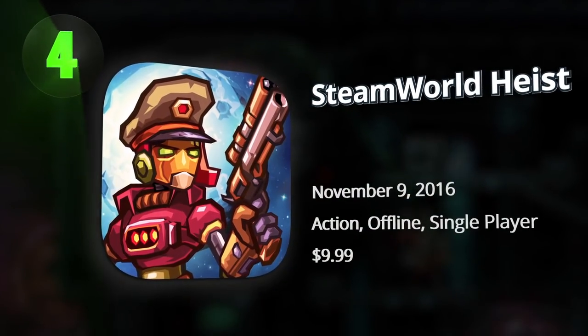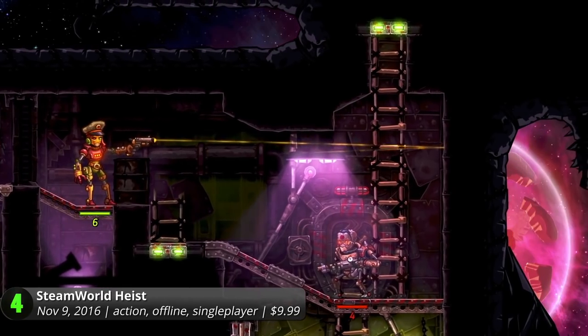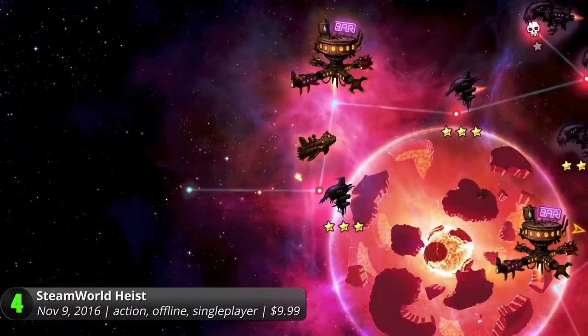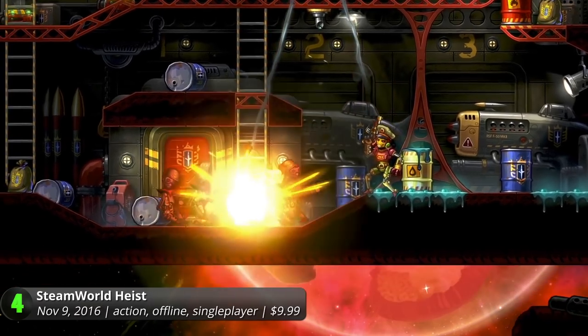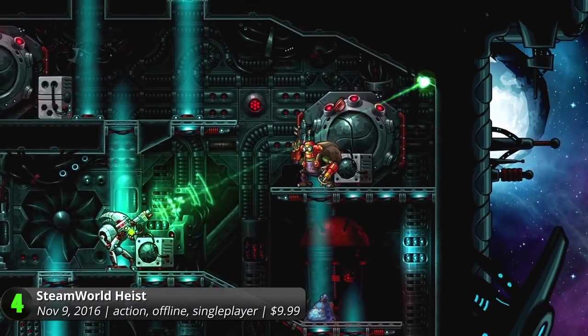SteamWorld Heist: journey across the galaxies along with the nebula's greatest mechanical pirates. In this turn-based strategy game, enter a steampunk world populated by sentient automatons. As a band of daring buccaneers, invade a collection of randomly generated ships filled with conniving villains and their clueless minions. Running off with their treasures won't be easy — enter the side-scrolling battlefield and shoot it out in dynamic turn-based combat.